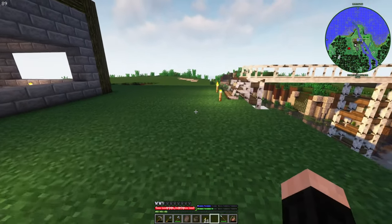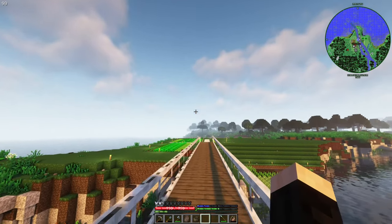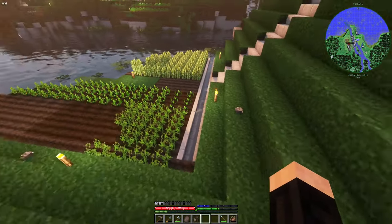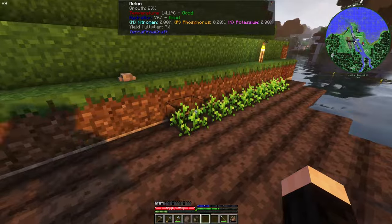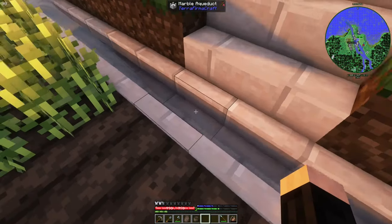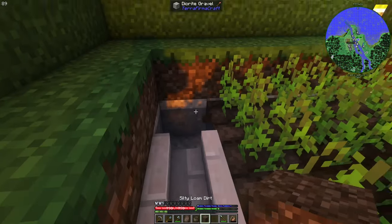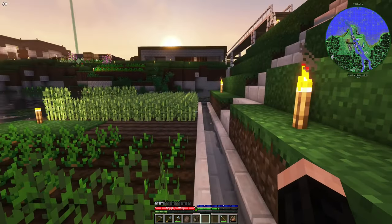I was planning to create a fake pond upstairs, but I cannot. So I decided to create a place like this, which is going to be for the crops that need a lot more hydration - like melons, green beans, potatoes, and jute. Jute is actually quite important for us. And we have aqueducts - they kind of move the water a bit. This is how TerraFirmaCraft water works.